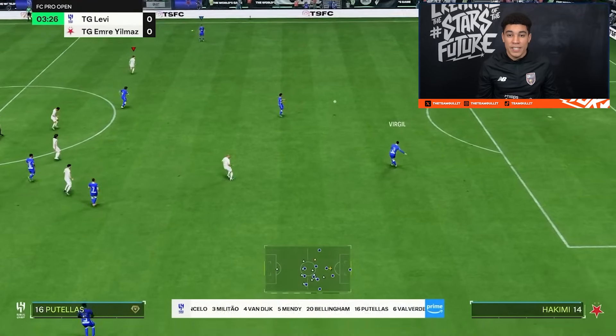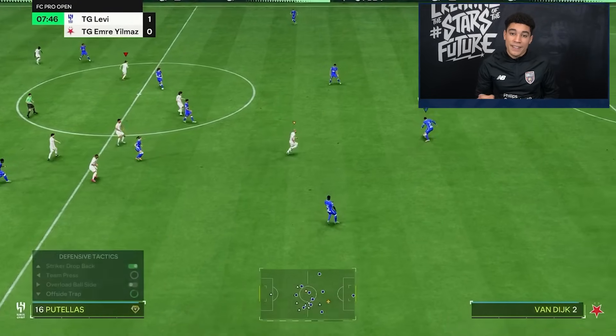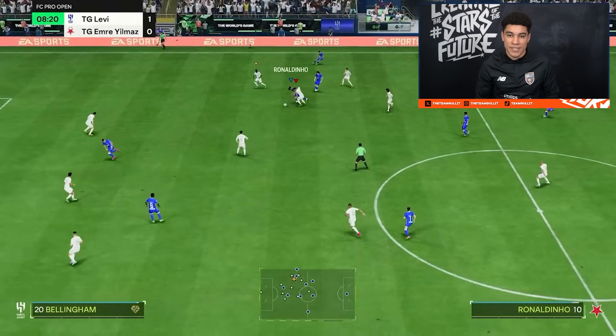This makes it much easier to defend because a 4-4-2 is really structured. You will be able to press and you will be able to drop back if you want. That's what makes this formation so good — it's a 4-3-2-1 in attack, but in defense it's still a 4-4-2 because of the instructions.